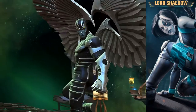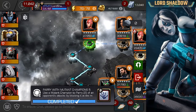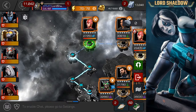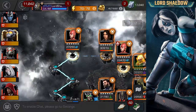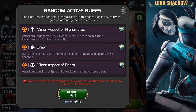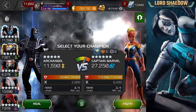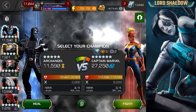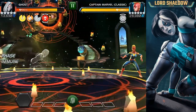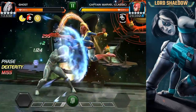Down he goes, no difficulty so far. Again, this is a difficult lab — if you have strong champions I suggest bringing them in. Do not underestimate this lab. I didn't go in here the first time until I had Corvus free from Alliance Quest because I was taking it seriously. You have the chance to reroll, so I looked at the buffs and decided Ghost could handle the next opponent — and she is poison immune, so not the best matchup for Archangel.